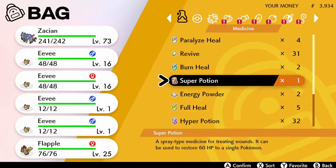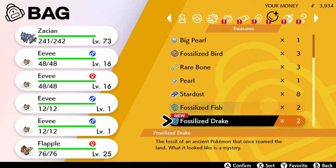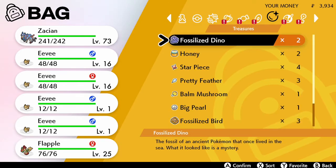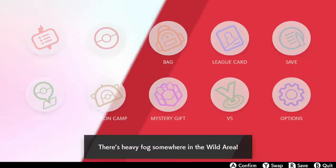There are four Pokémon you can get. Arctozolt is obtained by combining a Fossilized Bird and a Fossilized Dino. Arctovish is obtained by combining a Fossilized Bird and a Fossilized Fish. Using a Fossilized Drake and a Fossilized Dino gives you Dracozolt, and using a Fossilized Drake and a Fossilized Fish gives you Dracovish. I'm a little iffy with the names, but those are the combinations.